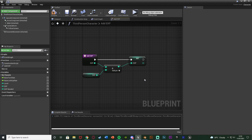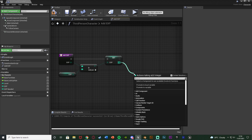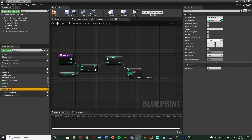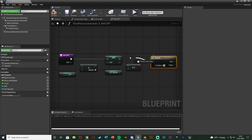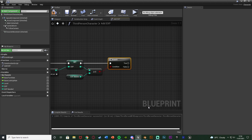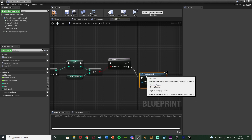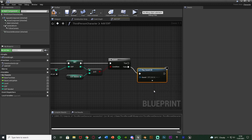Now we also want to make sure we can level up if needed. We're going to run a check to see if the EXP is greater than or equal to EXP needed. Hold down B and left click to get a branch node to run this check. On the true path we are going to level up, on false we're not. Off of false I'm going to play sound 2D — this is the sound for gaining experience, named 'gain EXP'.